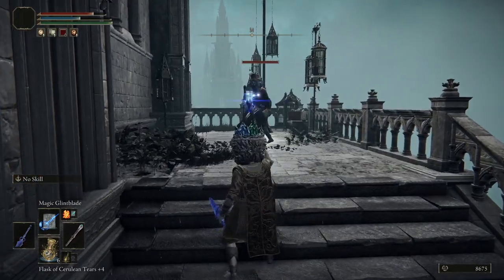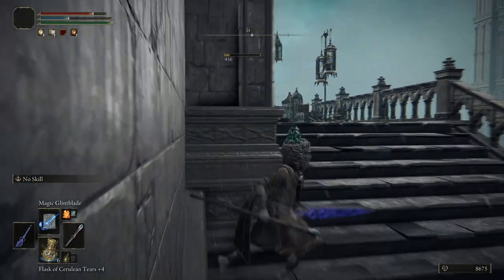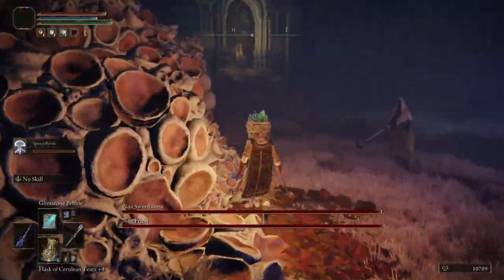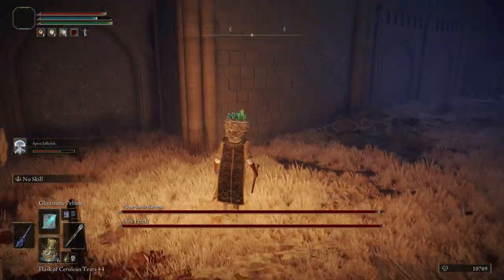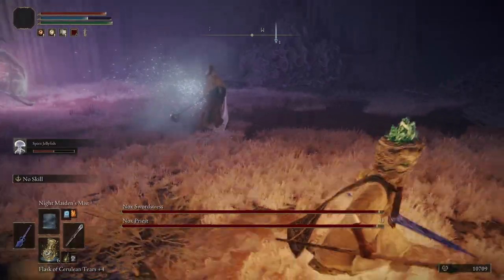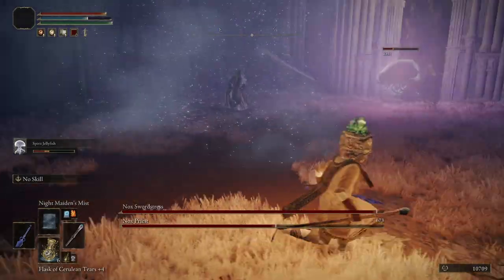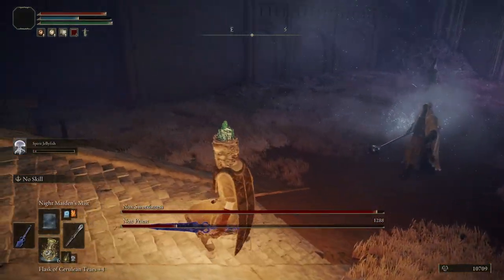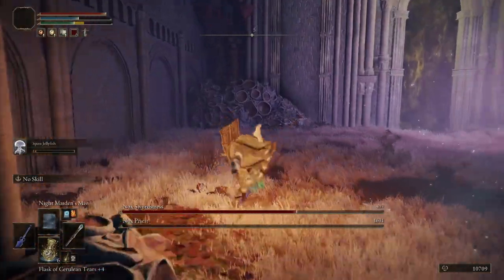Spells also have different affinities, and some enemies have resistances to certain spells and weaknesses to others. If you're not dealing a lot of damage, that may be a reason to mix up your spells. Try something with fire, or a gravity spell, or a mist spell, because whatever you're fighting may have a resistance to your current spell. If you're having a difficult time in an area or with a boss, mix it up — some spells work a lot better for certain bosses than others.